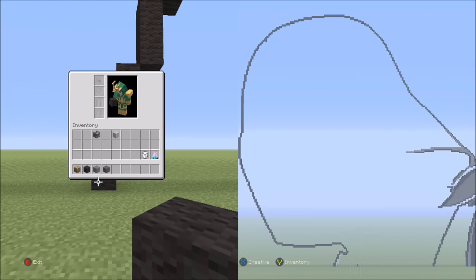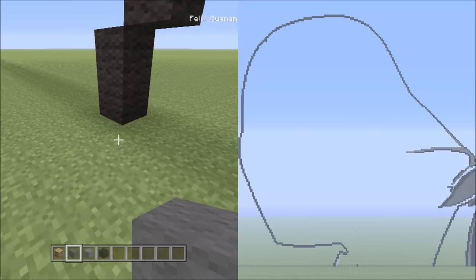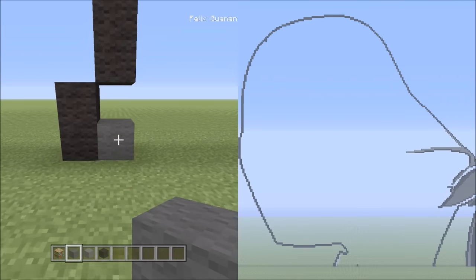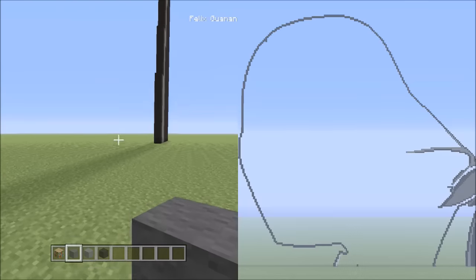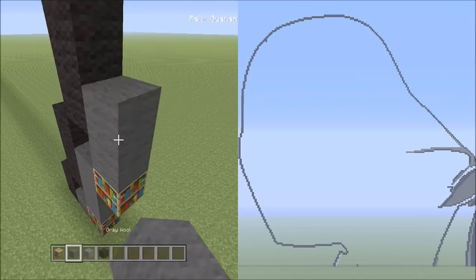Now we're going to be switching over to the gray wool. Starting from the bottom block on the right side of these two black wools we just placed, we're just going to be putting one gray wool next to it — that's one. From this one block, we're going to be placing two sets of threes going up on the right — one, two, three (one); one, two, three (two).